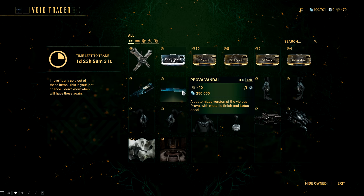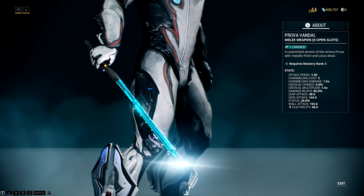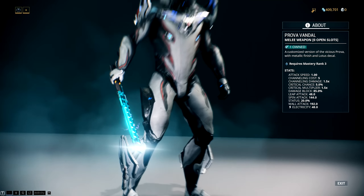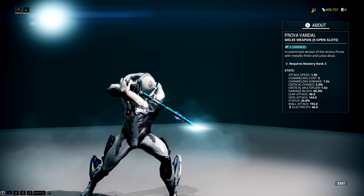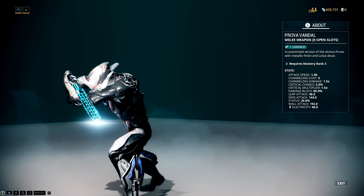He also brought the Prova Vandal, which is not a great weapon by any means, but it's a good sort of entry level machete. It only requires Mastery Rank 3, it does pure electricity damage and has decent status chance. You can easily build it for proccing status and you won't have physical damage getting in the way.